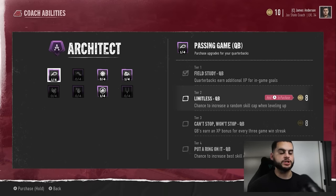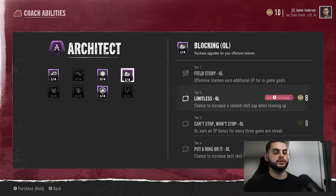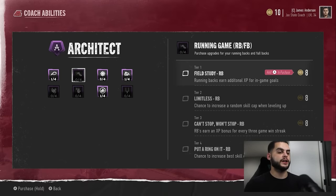On Architect, the only one I like is Limitless, which is Tier 2 — chance to increase a random skill cap when leveling up. If your quarterback has a skill cap of 92 for throw power, it gives him the potential to break that cap and go to 94, 95, 96. Your player is now literally limitless — no longer locked to what they are. It works across your position group. In this one specifically, I do like quarterback because it's a position where you may want more throw power or speed that could be locked out.